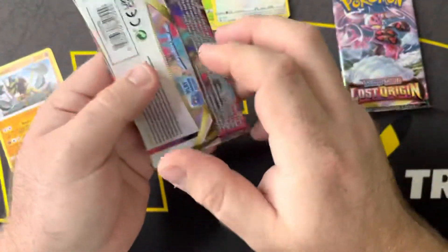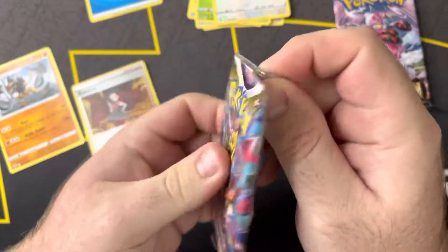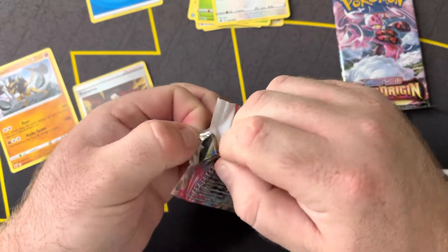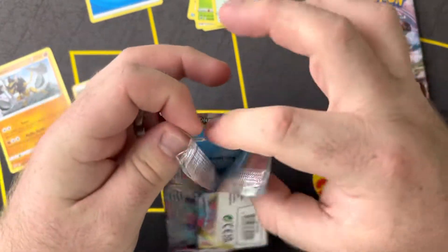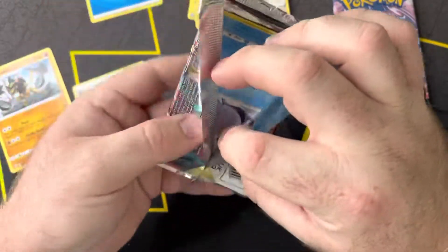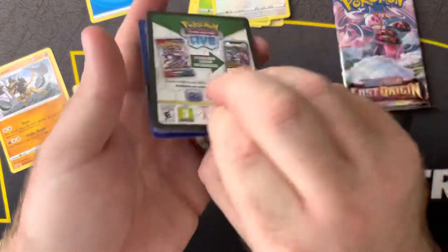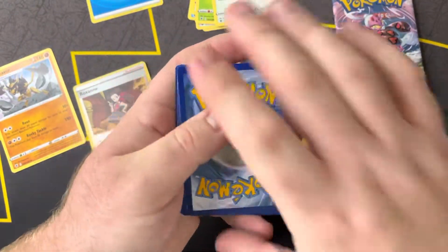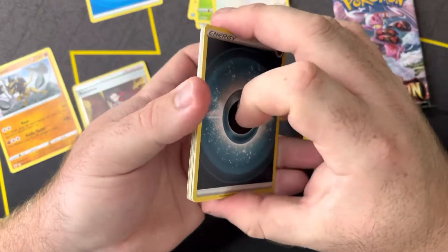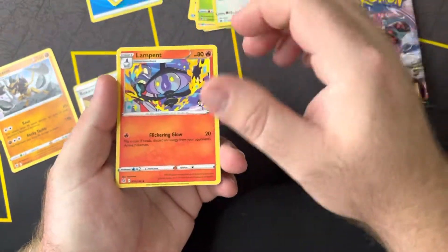Let me know down in the comments if you guys went to a pre-release tournament with Lost Origins, how you did, what your favorite cards were that you've seen so far, all that good stuff. Also let me know if you're more excited for this or the next set, Silver Tempest — looks to be pretty cool as well, some of the spoilers on that have been pretty good. So yeah, we'll wait and see.